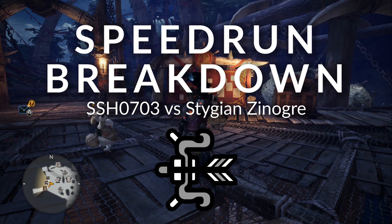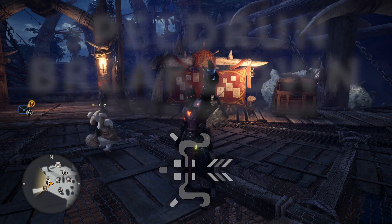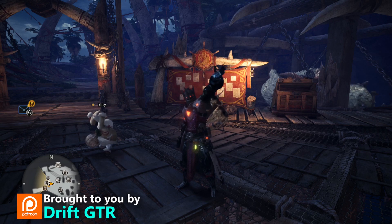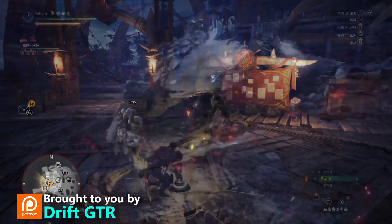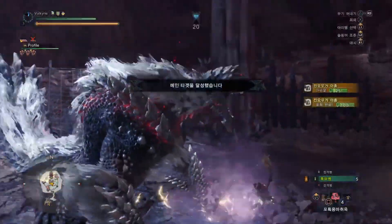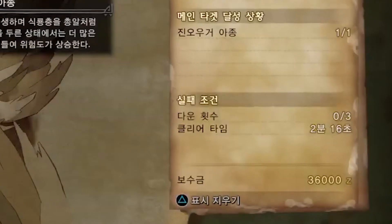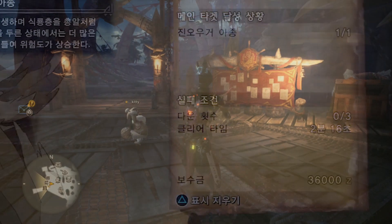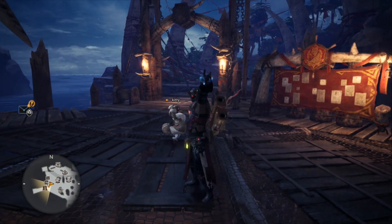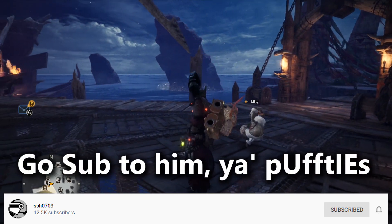Hello everyone and welcome to my breakdown of SSH's speedrun against Stygian Zinogre in the arena using the Rajang bow. The run is completed in 2 minutes and 16 seconds, and this is currently the world record for any weapon against Stygian Zinogre — including the fastest speedrun using the bow. Before I begin the breakdown, I want to ask you guys to go over to his channel, say hello for me, and leave a subscribe.